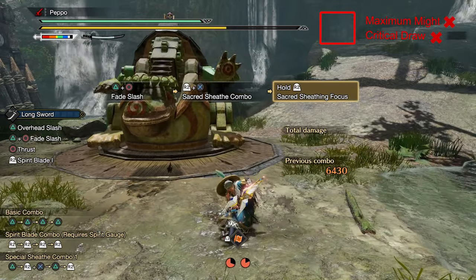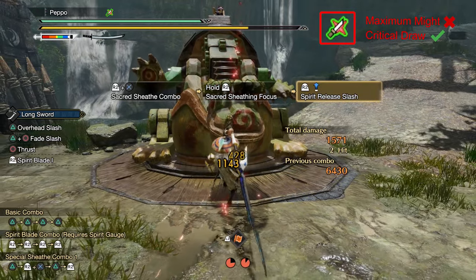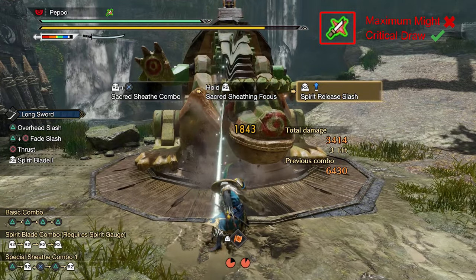In doing so, you do consume stamina, so Maximal Might is no longer active. You need another skill that grants affinity, and that skill is Critical Draw.